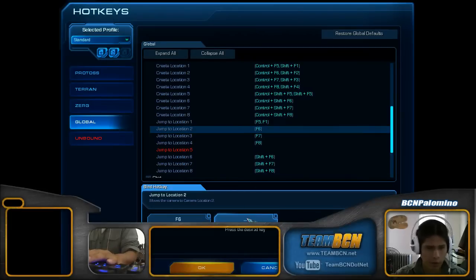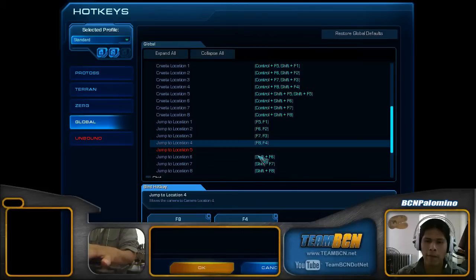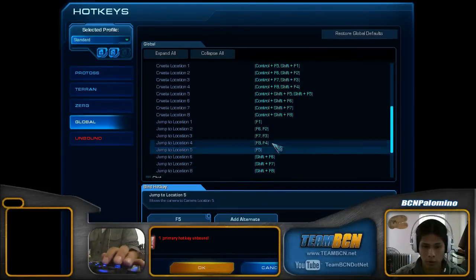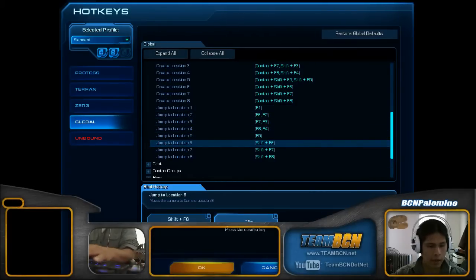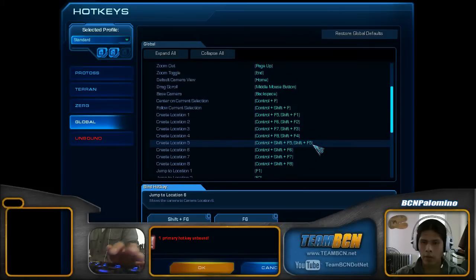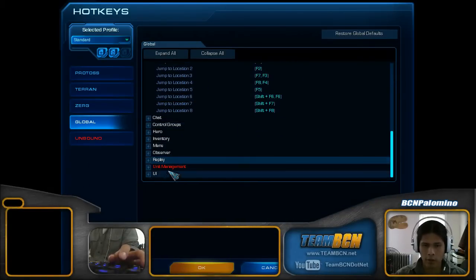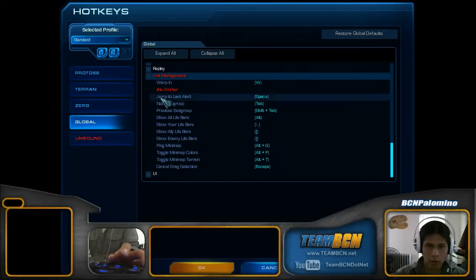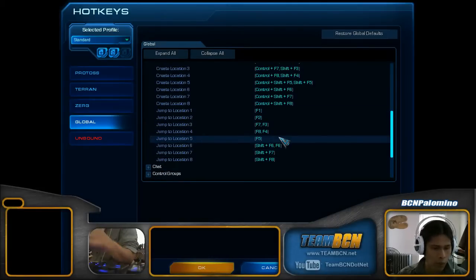We're going to go ahead and add F2, F3, and F4. Notice we actually uncalibrated one, so let's add a hotkey here. We've got one, two, three, four, five — let's add a six just to be on the safe side. Under Unit Management, we did take some off. Let's see what we took off: Idle Workers, which we talked about. So it's really up to you if you want to start with F1 or if you want to start with F2.